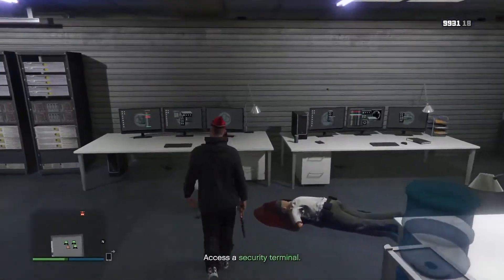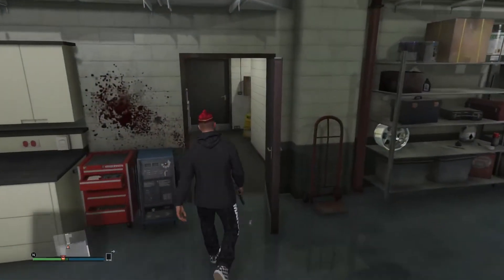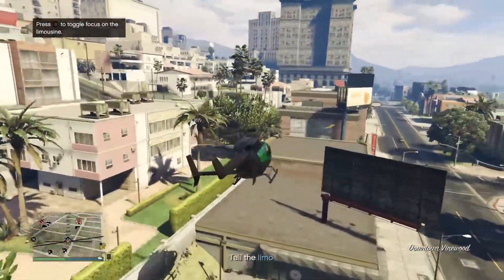When you do hack into the laptop, you'll be told to go and track down a Patriot stretch limo. This is a white limo and there can be three locations, but essentially you just need to tail it.